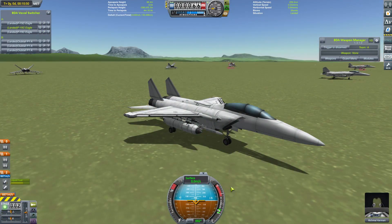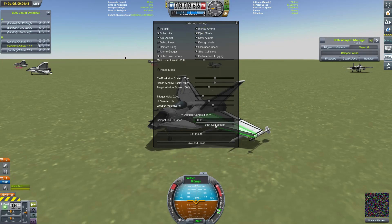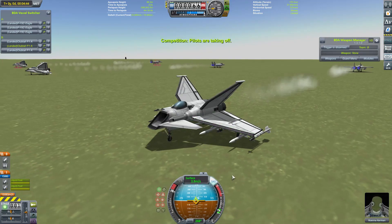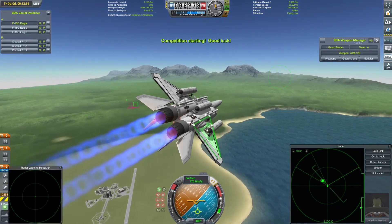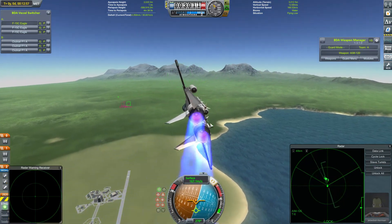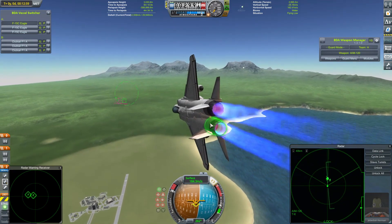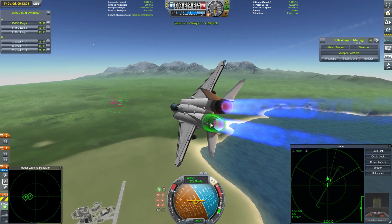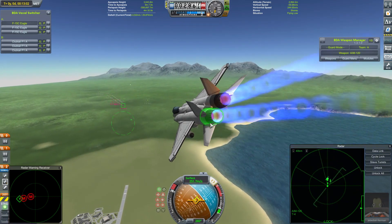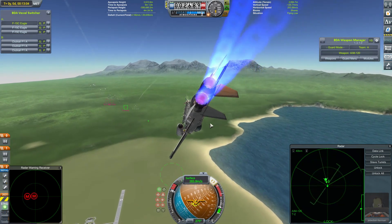Next up, the F-15Cs will be going up against my more unconventional craft, the Clodtail. Let's get this one started. The F-15s are still climbing as the competition starts, again trying to go for that higher altitude. I'm not sure how effective that element of the strategy was last time - a lucky missile kill to start with certainly didn't do them any harm.